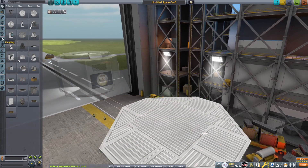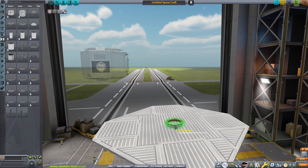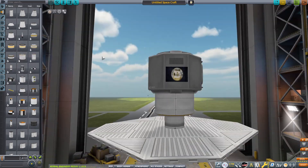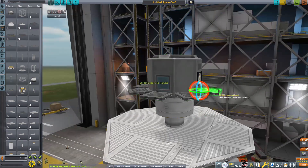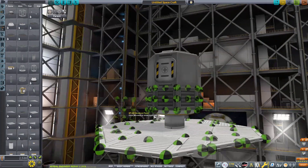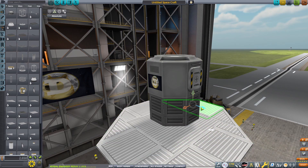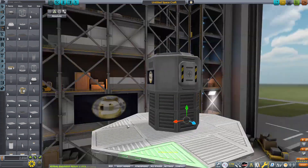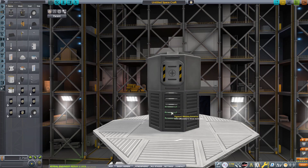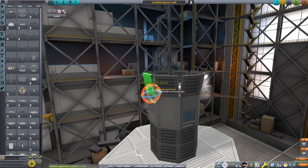Now we're going to build the ascent stage, which is quite big. The real one can carry four astronauts, but with Kerbal scaling we can only fit the Mark 1 capsule to fit it inside the 5-meter fairing, so we're only going to be able to bring one Kerbal down. The real gimmick is that there was a proposal for a moon base where, once you separate the ascent stage, the descent stage — because of its big flat octagonal shape — would actually serve as the landing and launch pad for a future base.